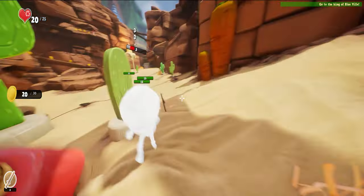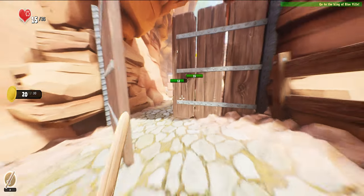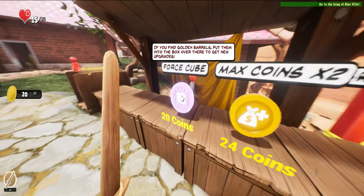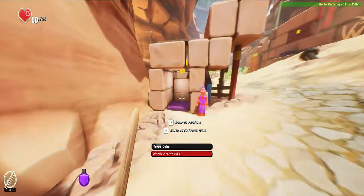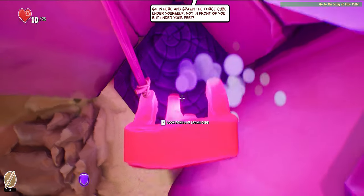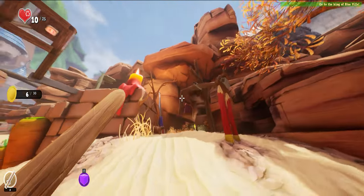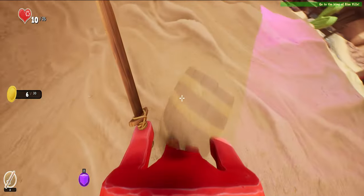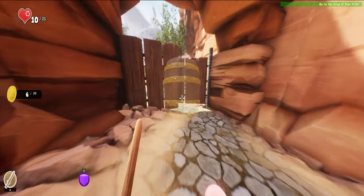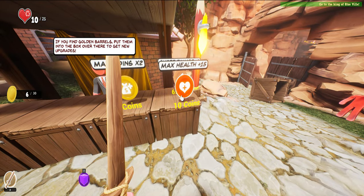There are red things on the cactus — these are health, I don't know why but yeah, very useful. Let me get the force cube. We got 3 coins — let's put this here. A barrel, let's go! Let's get this barrel. What do we get? Health — max health, oh that's useful!